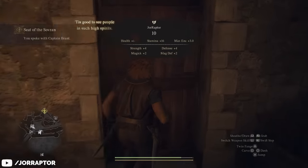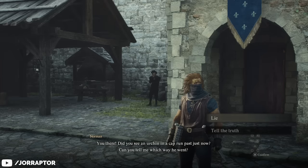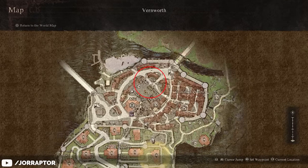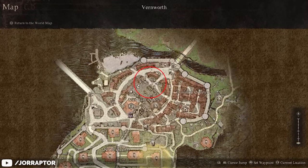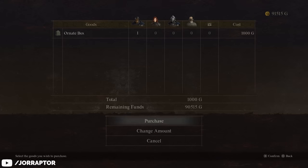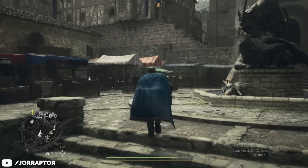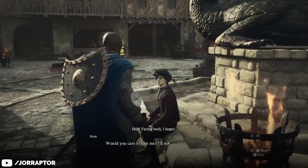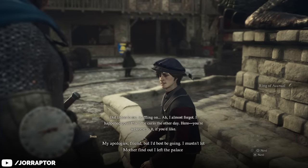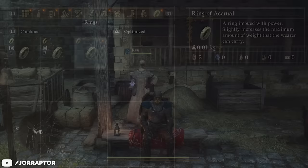When you enter Vernworth early on in the main story, you'll encounter Sven — a young boy who got into some trouble. If you help him, he can give you some nice early game items. After your first encounter, you can run into him again at the market where he's looking at a special box. Buy that ornate box from the merchant and give it to Sven. You can then find him at the nearby fountain — sit on the bench, pass the time, check on him, and accept. He will give you a ring that increases your maximum weight so you can carry more.